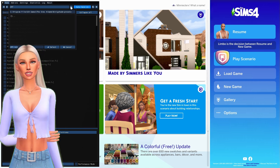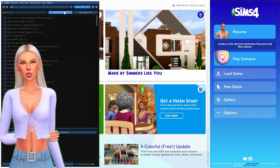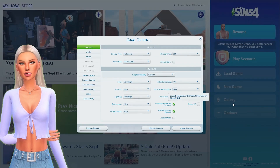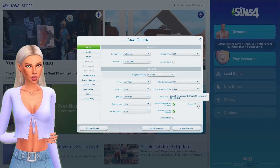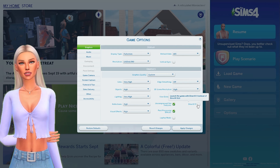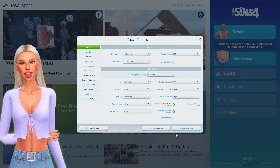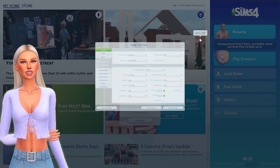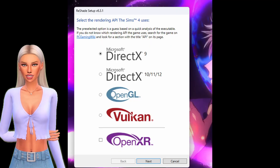When you open the ReShade menu, you have to copy the address where your presets are located. If you want to download ReShade with DirectX11, make sure that you deselect the DirectX9 button in your game menu — if you don't do that, your ReShade will not work. Back in the day, the Sims only used DirectX9, but now you can choose to work with DirectX11 if you want.